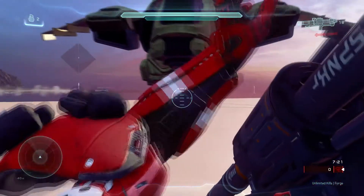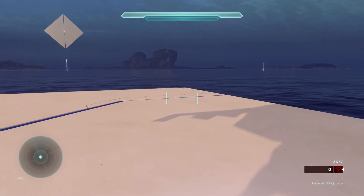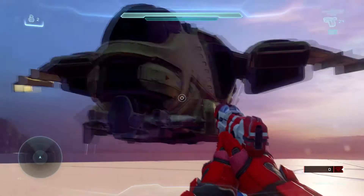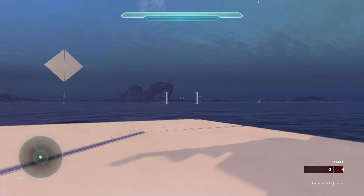After that, you just want to make sure that it respawns and then you can enter it. There you go — you can fly it around now. It doesn't look weird but it is fine. Let's hop over to custom games or theater and show you what it looks like from the outside.